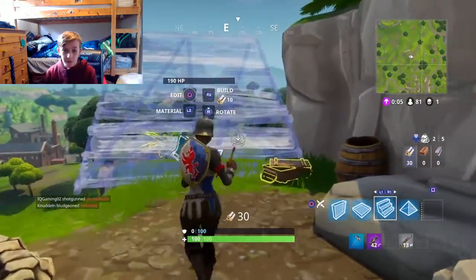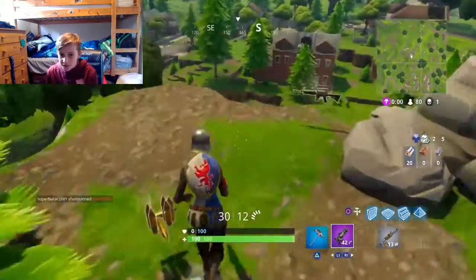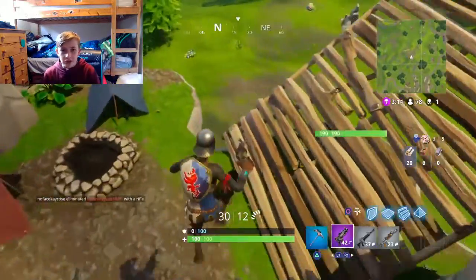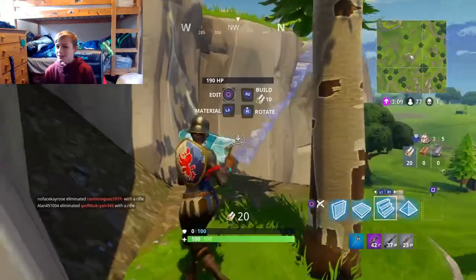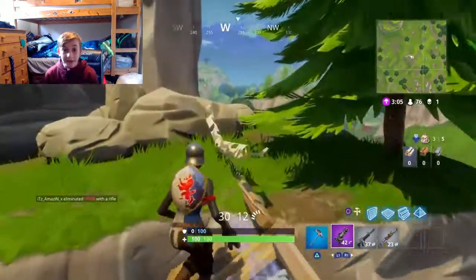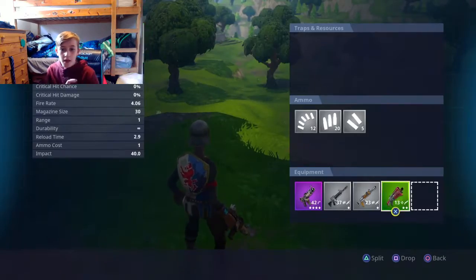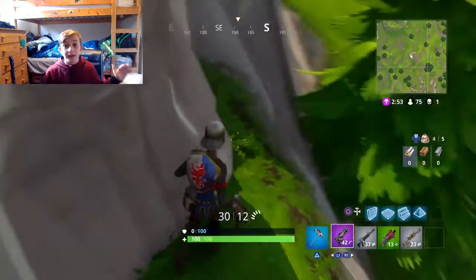The purple SMG is great because it does around 40 damage per burst — if someone is right in front of you, keep hitting them and it fires about four bullets, so if they all connect it does around 40 damage. That's why it's so underrated. I rate this spot eight out of ten; the last one was seven out of ten. Let's get into number three.